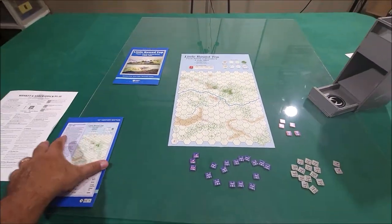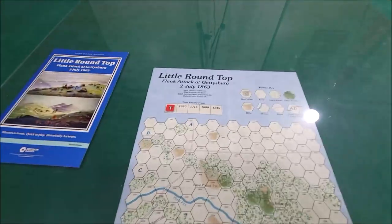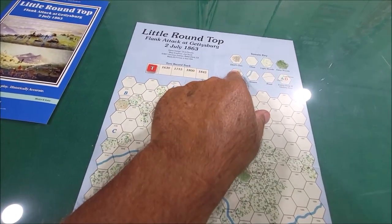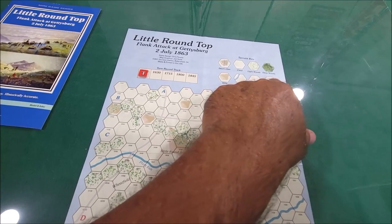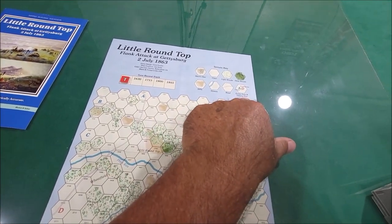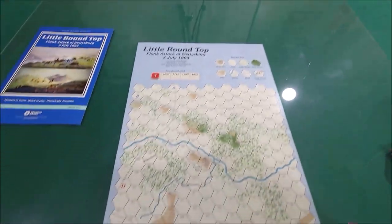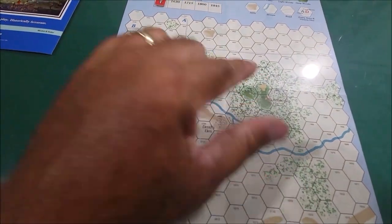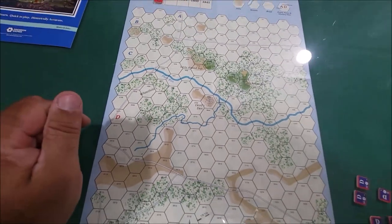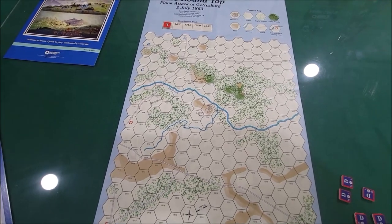This is my second ever Hex Encounter game I've played, so there will be mistakes involved. As you can see we got the turn right here, and we got the terrain table here with Devil's Den, Clear, Light Woods, Deep Woods, Hill, Stream, Road, Entry Area, and Victory Hex. If you have a hard time seeing this, just maximize your screen on YouTube.